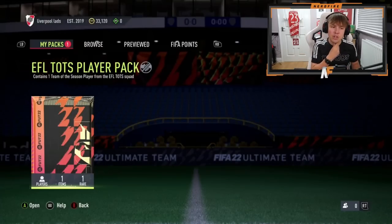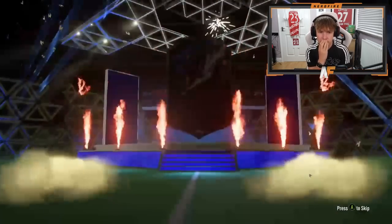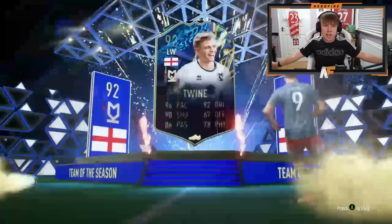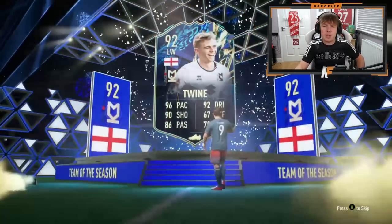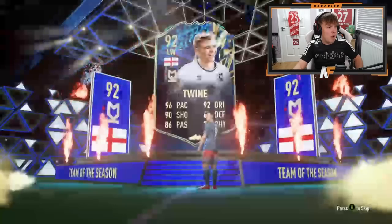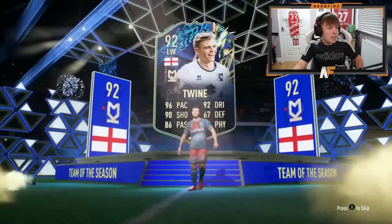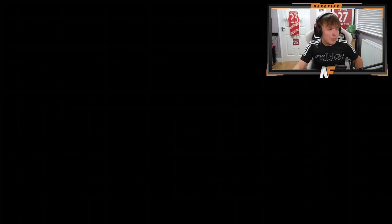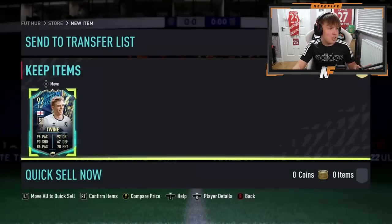Benny's here for his EFL Tots Pack. He's cracked it open — it's definitely only the EFL Tots Pack for now. Can we see a back-to-back Mitrovic? England left wing — the left wing geezer. I think that's him. He's worth quite a few coins: 96 pace, 90 shooting, 92 dribbling. He's got three-star skill moves. Not the worst card, I guess.